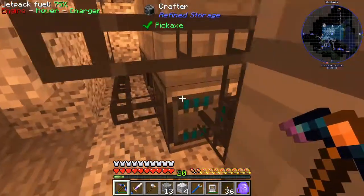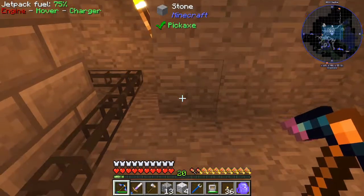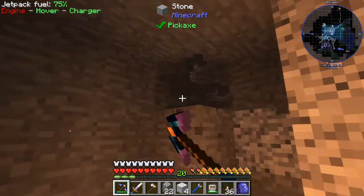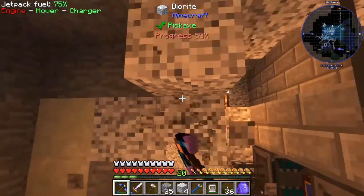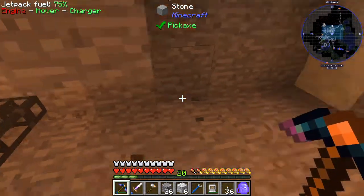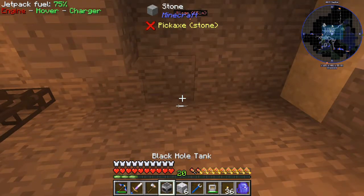It's gonna need access to a few things - it needs access to power, which we got from underneath there. We're gonna need access to the system here for the refined storage. So let's put down our black hole tank, which isn't going to be here for long.